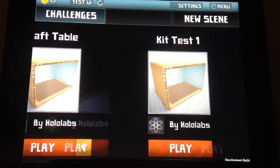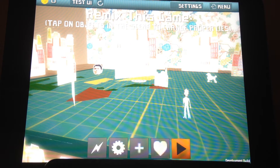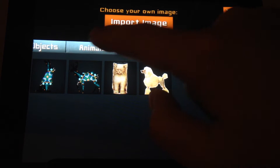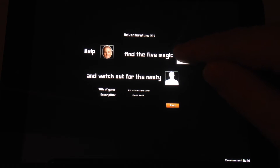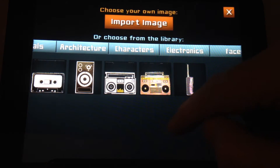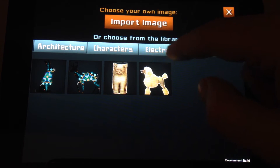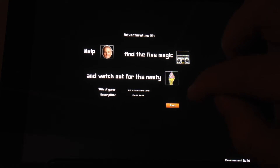I'm going to leave this and go to a second scene called Kit Adventure, which was a variation that we created. Still you have the sort of little Mad Libs scene. This time we're going to help Bill Murray find the five magic boomboxes. And Bill Murray has to watch out for the nasty, nasty ice cream cones. It's a dangerous world we live in.